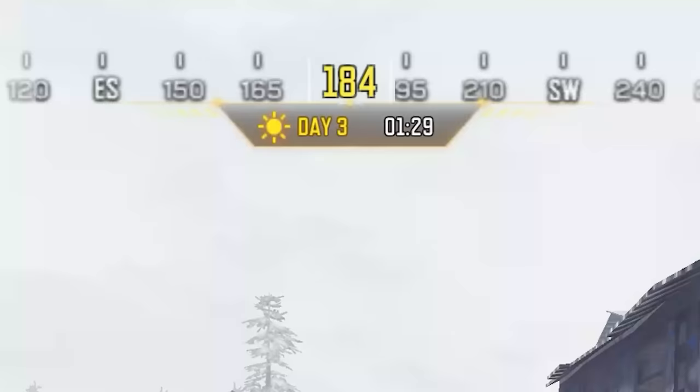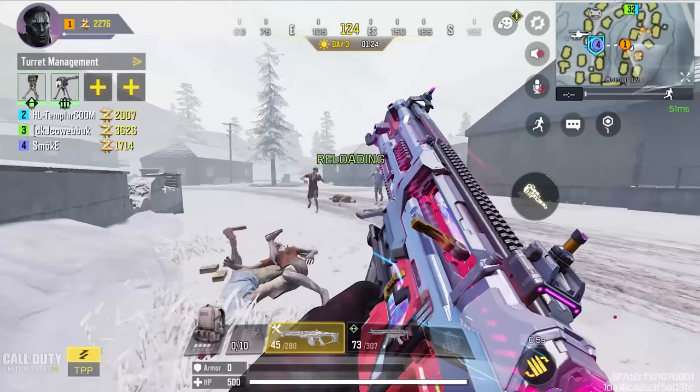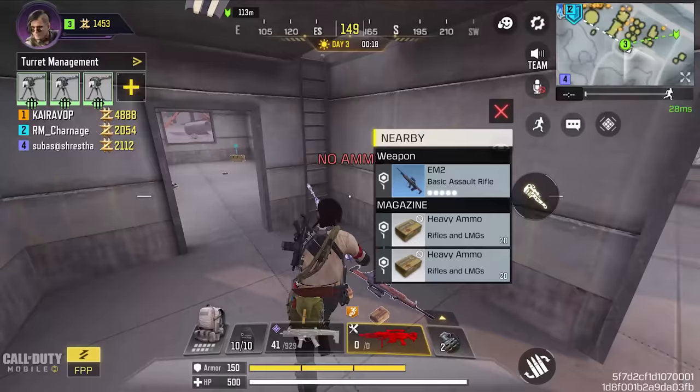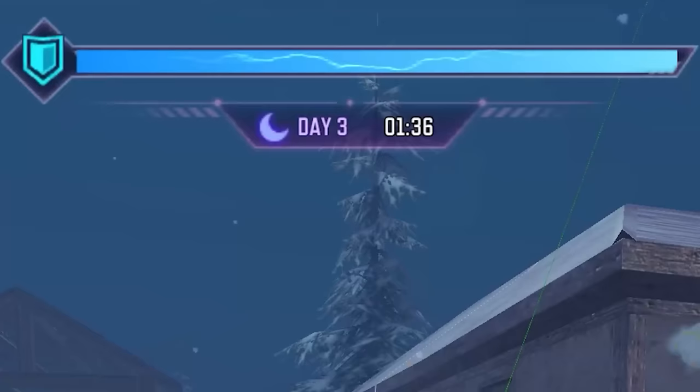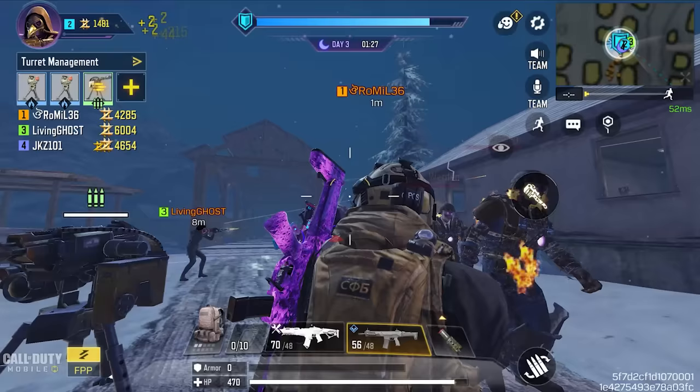During day three, use the assault rifle or submachine gun. Go to a zombie-crowded area and get as many kills as you can. You'll also find more ground loot weapons in these areas. If you don't find anything, try looting airdrops. At day three night, try to finish 25 kills for both guns — the loadout weapon and any ground loot weapon you picked up during day three.